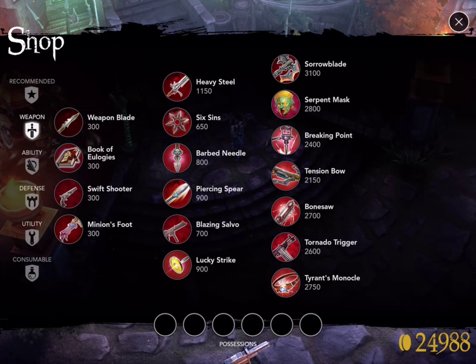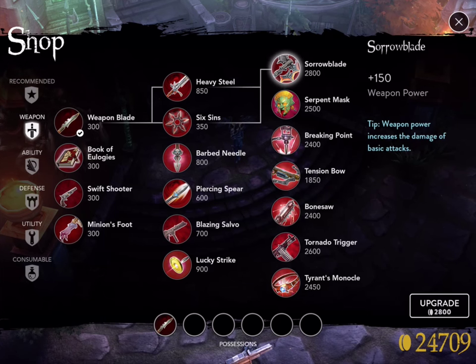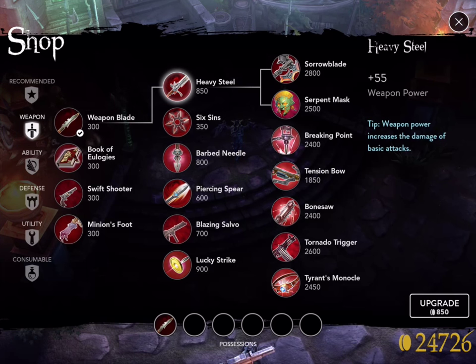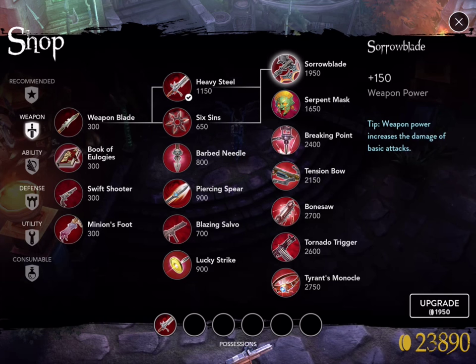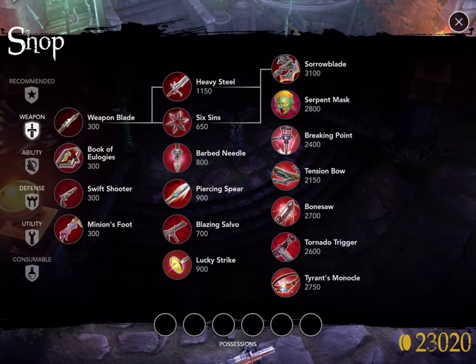This is something I did not know when I was playing. What I would normally do is buy a Weapon Blade when you click on Sorrow Blade — you can see there are only two paths to get to Sorrow Blade. I would buy Weapon Blade, save up my money, upgrade it to Heavy Steel, then save up until I had enough for Sorrow Blade and purchase it. But that is definitely not the way to do it — it's not the most efficient and not the most cost-effective.